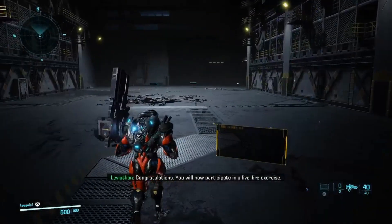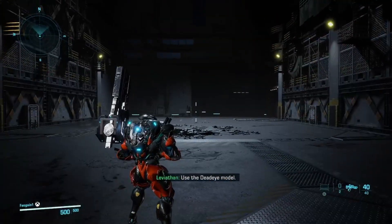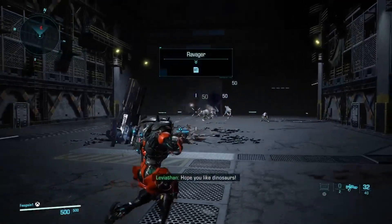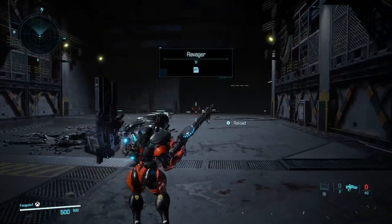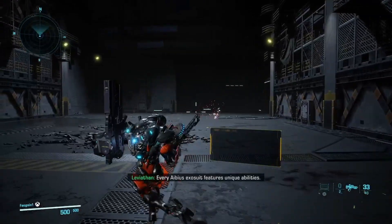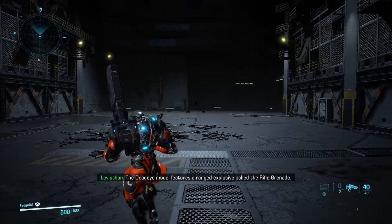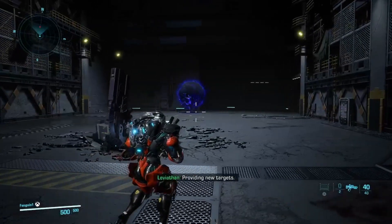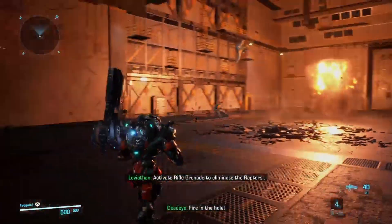Congratulations. You will now participate in a live-fire exercise. Use the Deadeye model. Targets will be provided to improve your skills. Hope you like dinosaurs. Every IBS Exosuit features unique abilities. The Deadeye model features a ranged explosive called the Rifle Grenade. Providing new targets. Activate Rifle Grenade to unlock the Raptors.